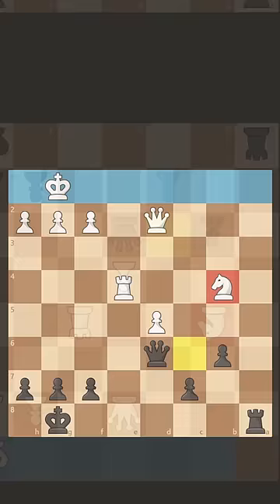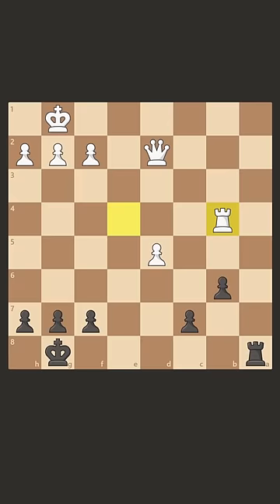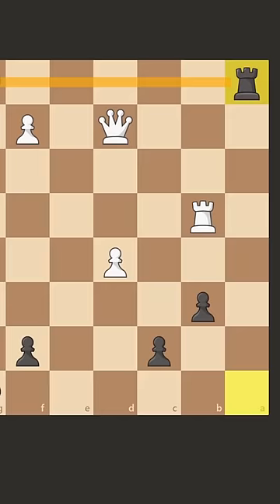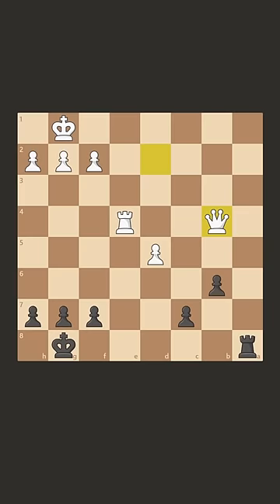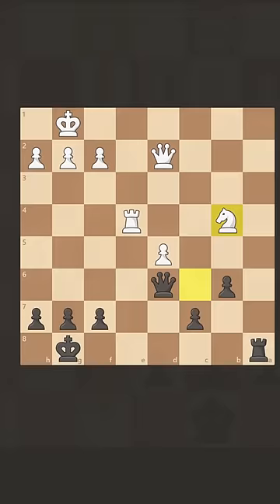Alright, got it? You might have looked at Qxb4, because after something like Rxb4, our rook slams all the way down into the king, and this will be checkmate. But white's not taking with the rook, they'll take with the queen, and now after a1 check, the rook will simply block. And if anything, white is the one threatening back rank mate. So how is black winning?